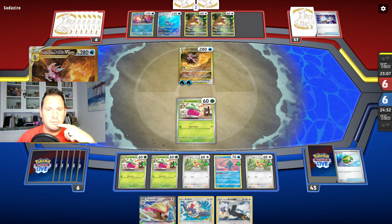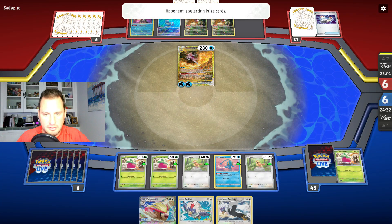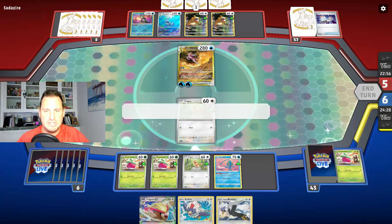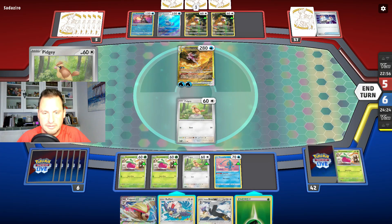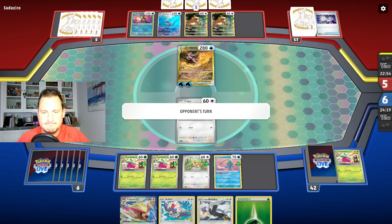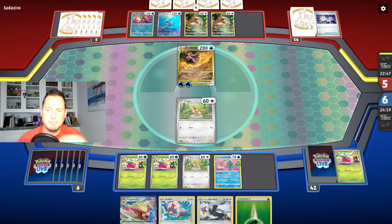The Palkia is at 240. I don't want to keep sacrificing all of them, so I'll come up with the Pidgey because if I can get into it, it has free retreat. That's highly unfortunate — there's nothing for me to do, I have no Supporter.